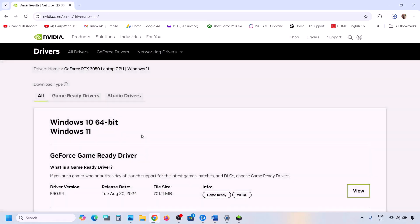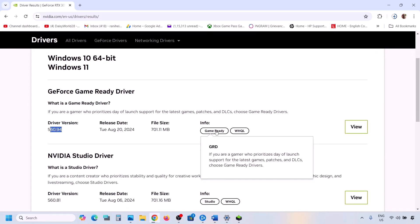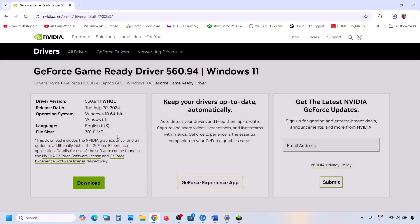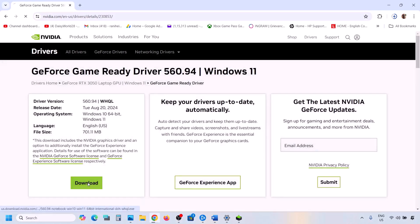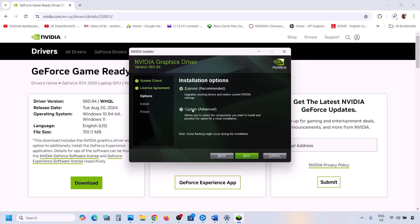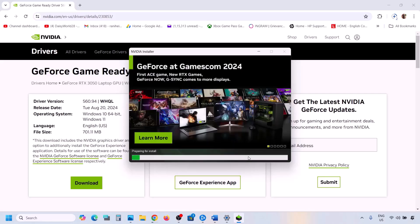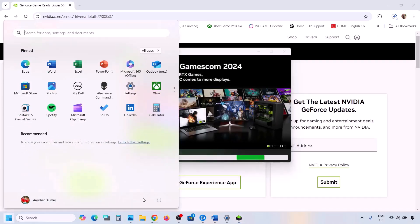Once you click Find, the latest driver will appear on top — right now it's 560.94. Click View and then Download. Once the download is complete, run the exe file, click Agree and Continue, select the Custom option, click Next, and put a check on 'Perform a Clean Installation.' Click Next, and once the installation is complete, restart your computer. After the restart, launch the game and check.